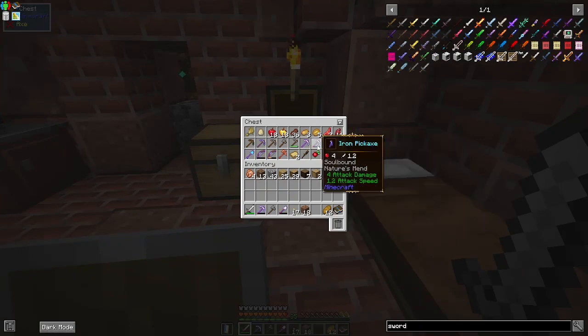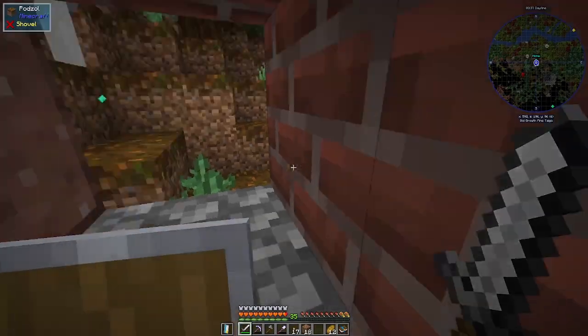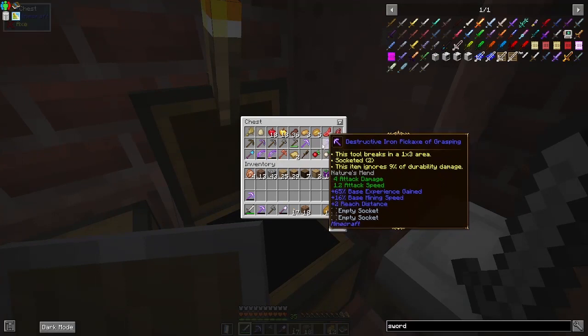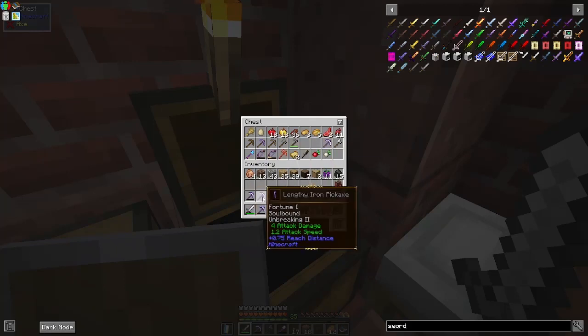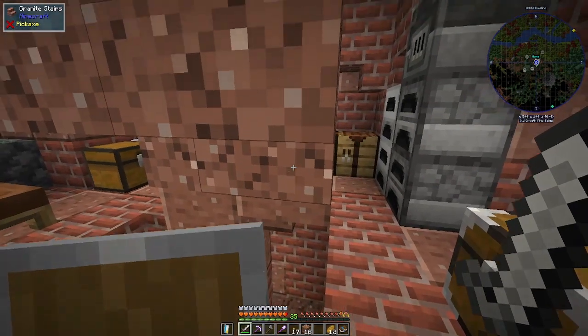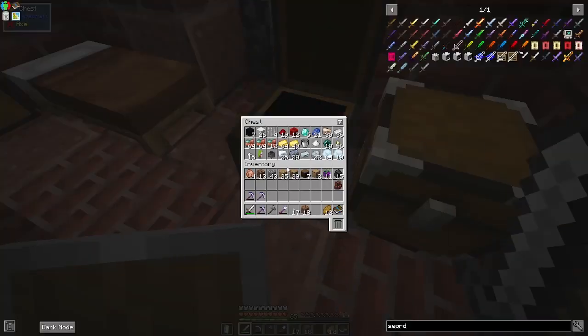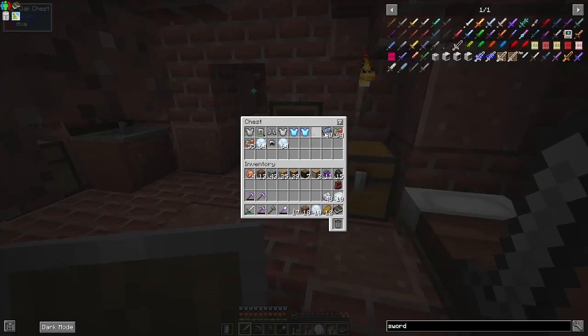My axe, despite unbreaking and efficiency, is going to die. So let's grab another one. That one could probably just be thrown in a furnace somewhere. Nature's mend — it's almost broken, but it'll do for a tiny little bit. Fortune one, soulbound and unbreaking two — that one might last quite a while. It's called lengthy after all. Okay so we've had a nice little bit of an upgrade there now. Got upgraded storage space — I mean it's all still totally mixed up, but at least I've now got the space to move things into the right places.